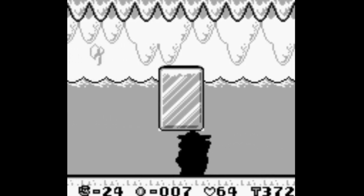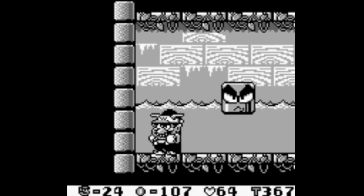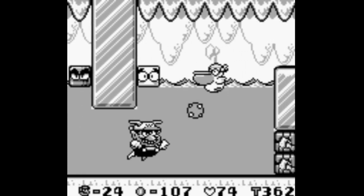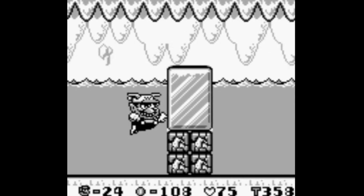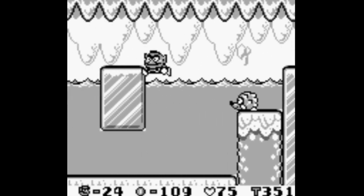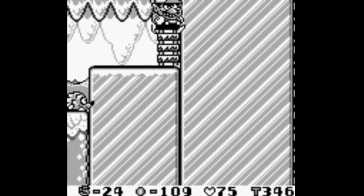If you come in here with a jet hat, you can get into this — which is just a nice little secret. Just a quick hundred coins, no big deal. Or, as you just saw, there is a jet power-up available should you lose yours.